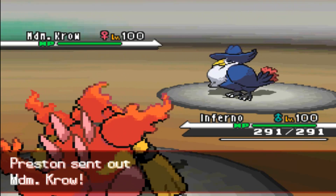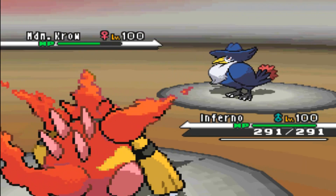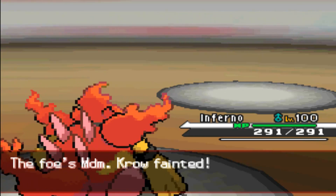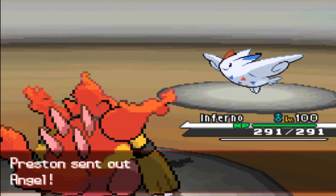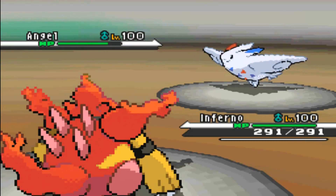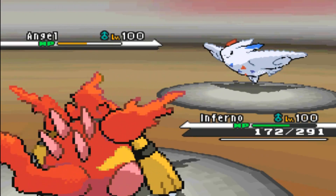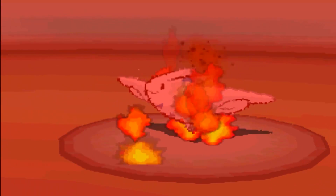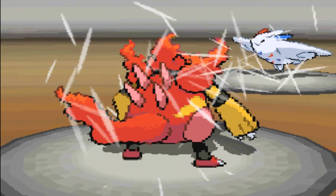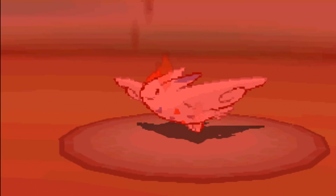In comes Honchkrow. I'm Scarfed so I'm just going to stay in with Flamethrower - it's STAB and Magmortar's got a huge Special Attack so it's going to dent everything. I do kill the Honchkrow which I was pretty surprised about because I thought it'd just live. So in comes the Togekiss. I'm definitely not going to one-hit this but it should be close to a two-hit unless there's really high Special Defense EVs. It's just over half. He Air Slashes me and it doesn't do a hell of a lot of damage. Looking at Magmortar's base Special Defense, it isn't actually that terrible. Air Slash comes again and he just lives and I just live as well. So I go for the Flamethrower again and Togekiss goes down.